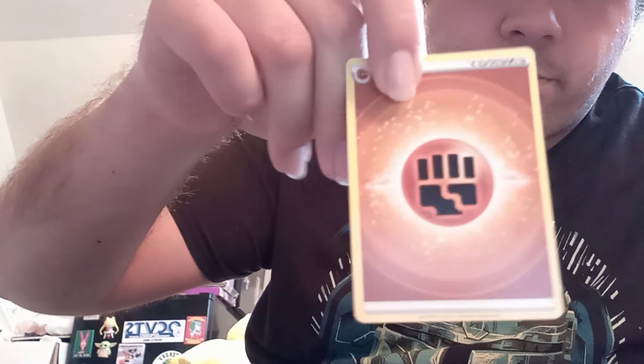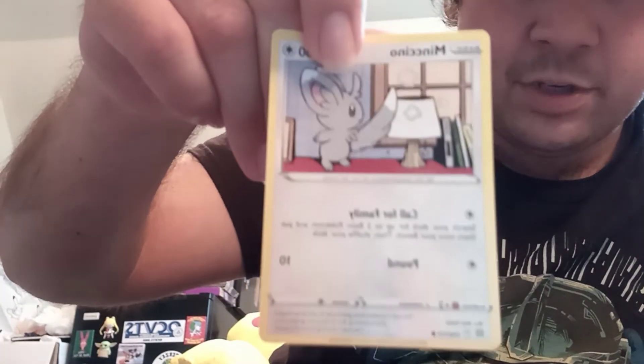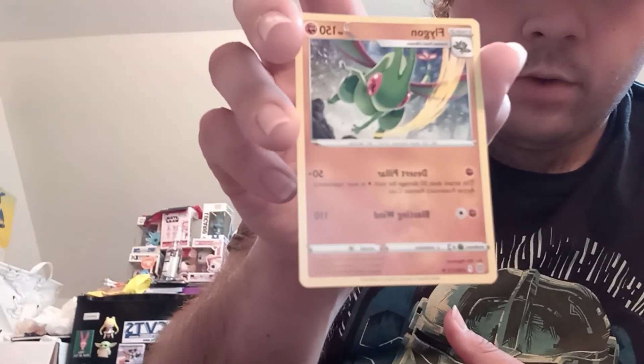About three card packs left and I'm done for today. Hoping to get at least one more nice holo card, full art, or maybe another Rainbow Rare — the last really rare thing I got from this set was a Rainbow Rare Sky Form Shaymin. We got Fighting Type Energy, Torkoal, Double Turbo Energy card, Chimchar, Minccino, Vaporeon, Snorunt, Reverse Holo Milcery with Psychic type energy pennant, and a Flygon card for our regular rare.